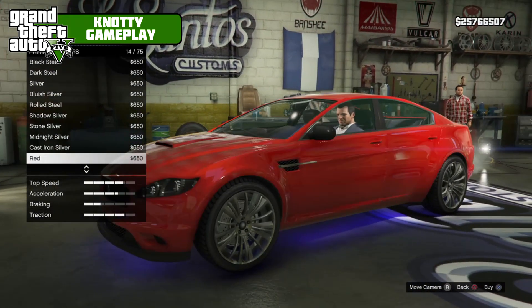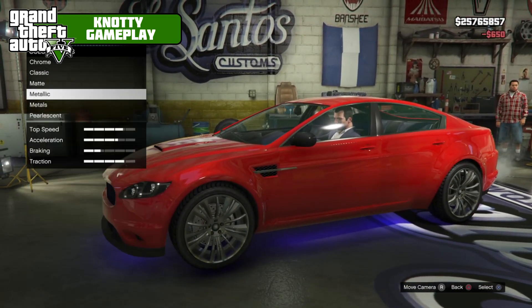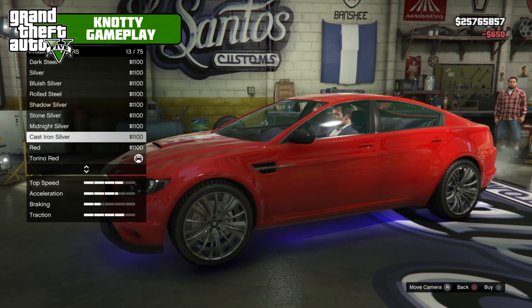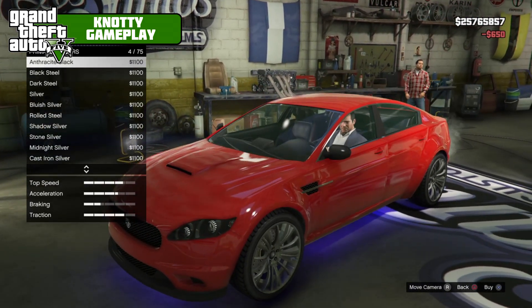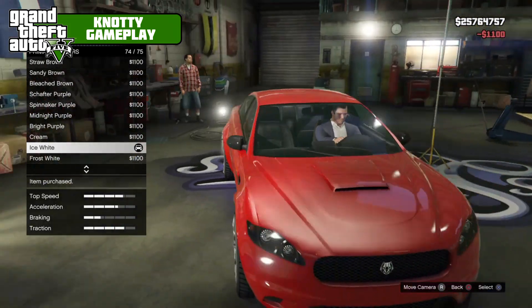Let's see what we can do color-wise. I already like formula red on it — that is what we're going to go with, with a pearlescent of ice white. Decision has been made and that did not take long.